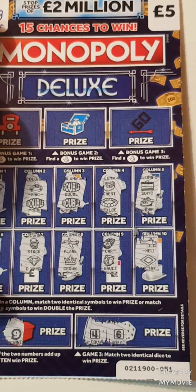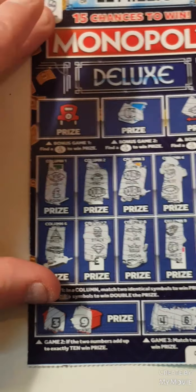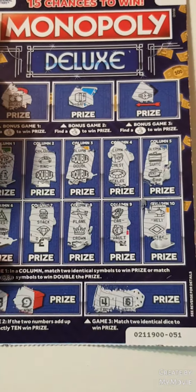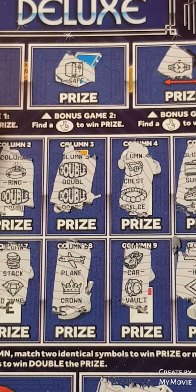So at the top, can we find fingers? We have a watch, a safe, and a briefcase. So we just have the doubles — that is double the prize. Let's hope it's more than five. We have... nope, it's a five, guys. But we shall still take it.